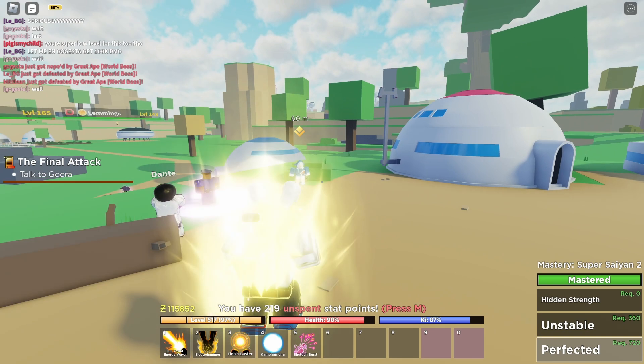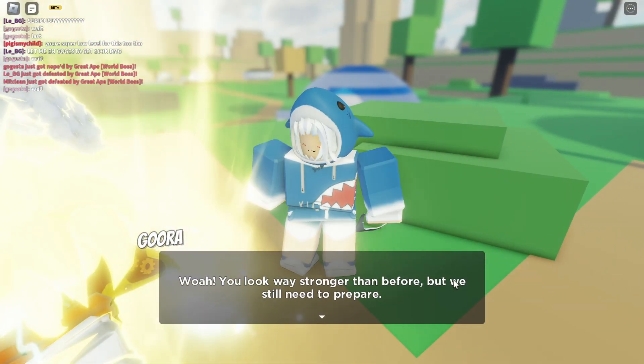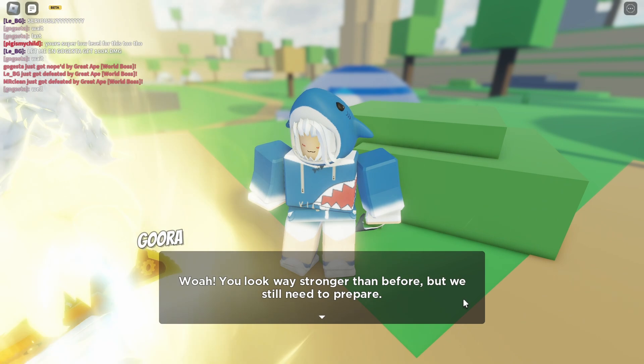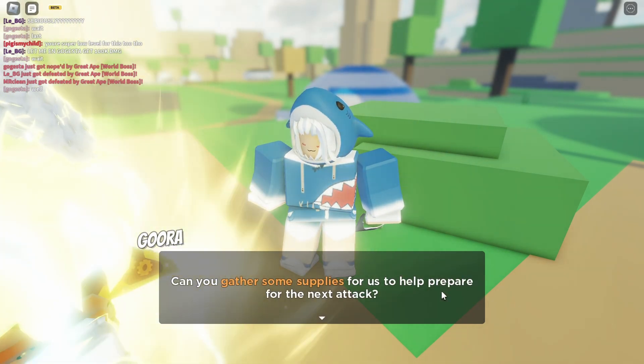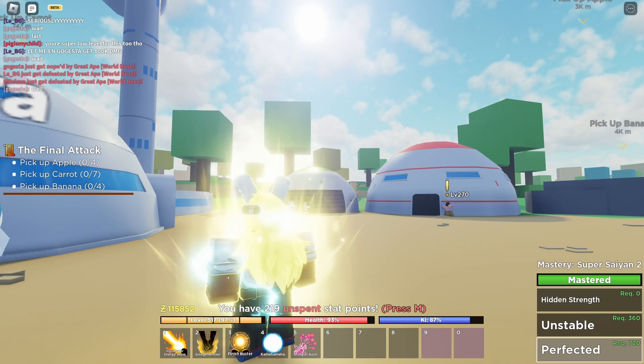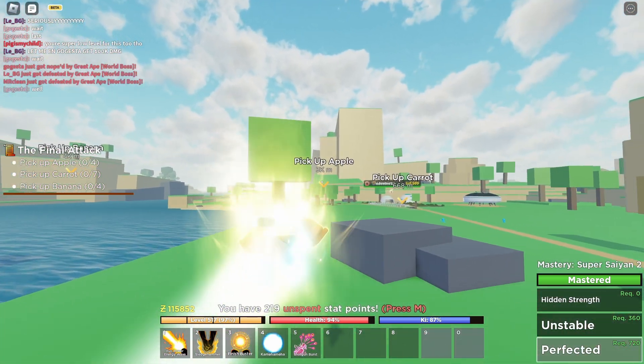That's the quest. Let's talk to Gura. Talk to her. You look way stronger than before, but we still need to prepare. You gather some supplies for us to help prepare for the next attack. What supplies do you need?